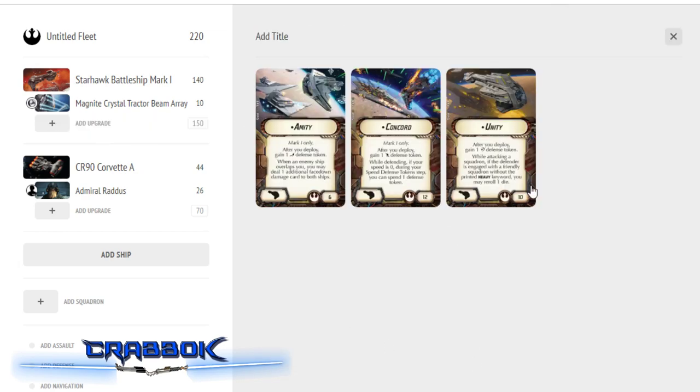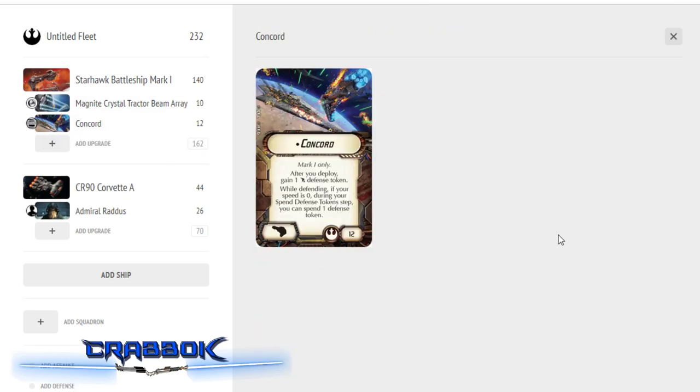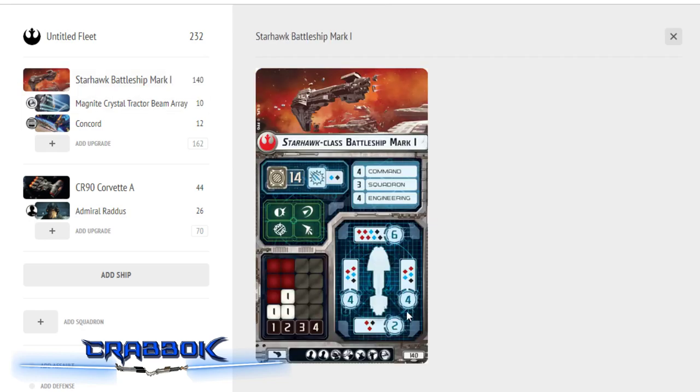For titles, I wanted to put the Concord — this is the most expensive title. One of the things that makes the Concord so great is that it works while we're at speed 0. If we're at speed 0 we can spend one defense token, and sometimes that brace is all you need. This is also going to give us an extra salvo, so we'll actually have five defense tokens, which is really nice.